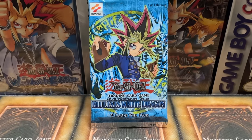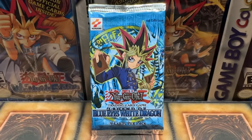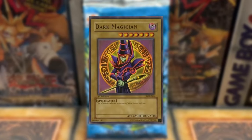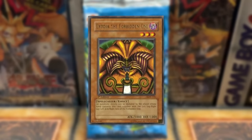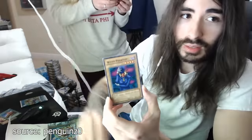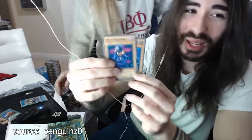Legend of Blue Eyes is the first set ever released for the Yu-Gi-Oh! TCG. It contains iconic monsters such as Blue Eyes White Dragon, Dark Magician, Red Eyes Black Dragon, and Exodia the Forbidden One. This set was recently reprinted for Yu-Gi-Oh!'s 25th Anniversary so everyone could enjoy the nostalgia of opening cards from 2002.